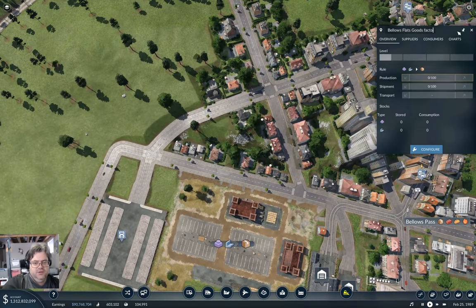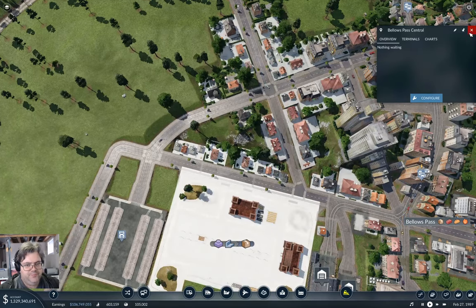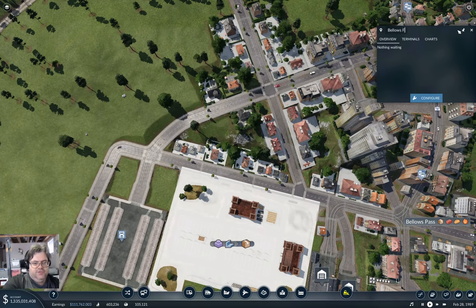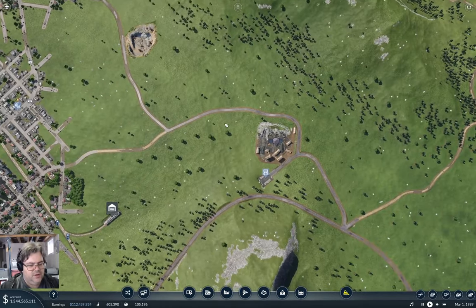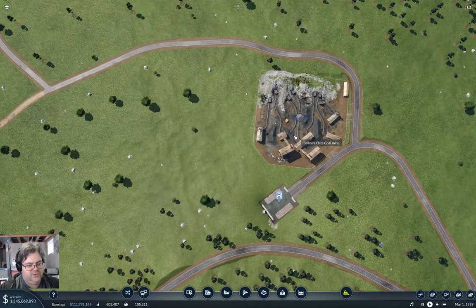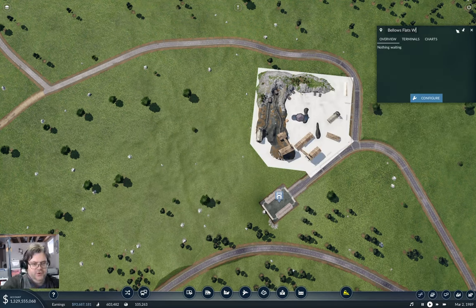Okay so this is Bellows Flats Goods Factory. You could have just changed the F — yeah, that occurred to me after I was doing it. Bellows Flats Goods Factory. Don't add stuff for your CDO to get all bent out of shape over. And this is Bellows Flats Coal Mine.